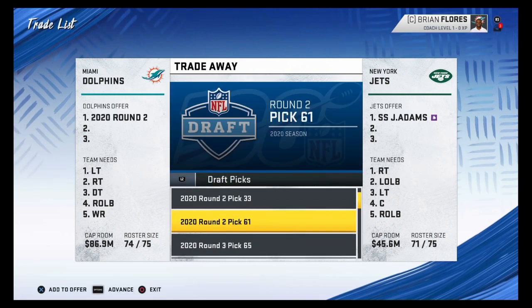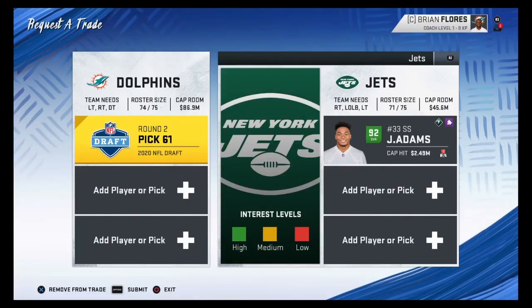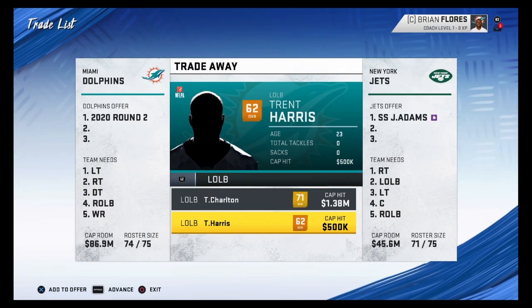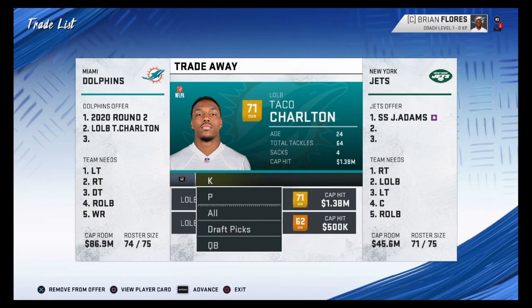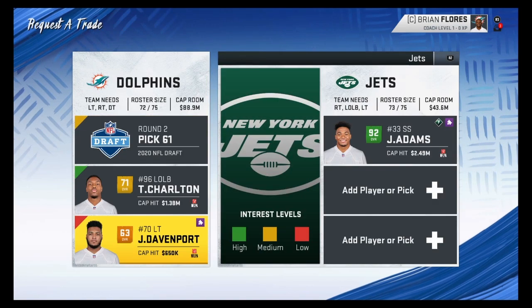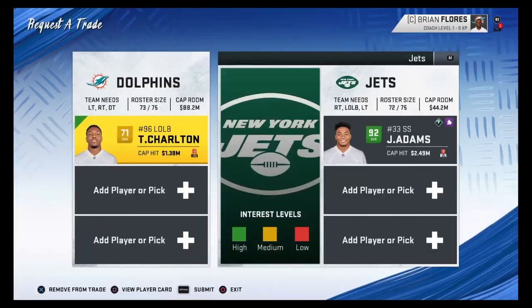The first one off the bat I want to start with is Jamal Adams. He's probably the best one to get — 92 overall strong safety, he's young, and he has the X Factor. So we're going to offer a second rounder and Taco Charlton. Never mind, we're going to just offer Taco Charlton.